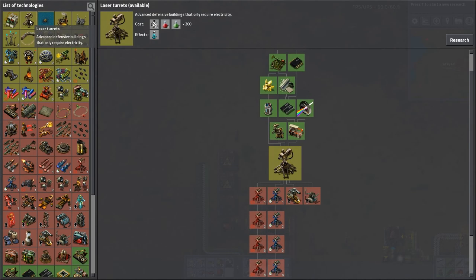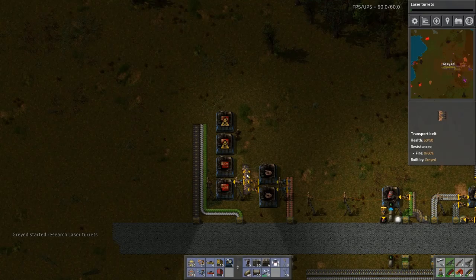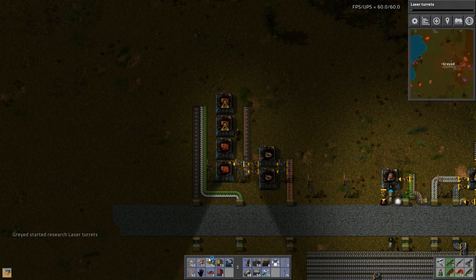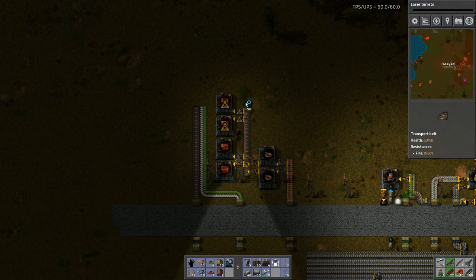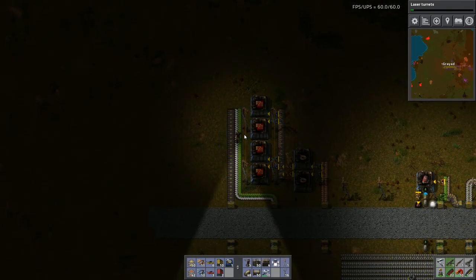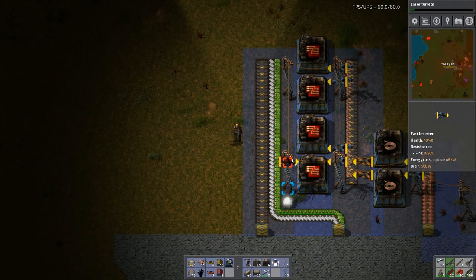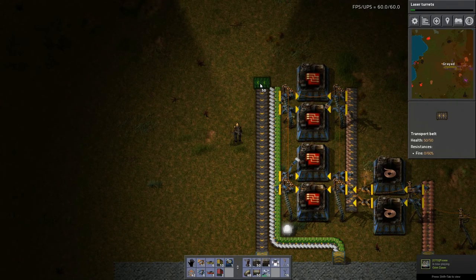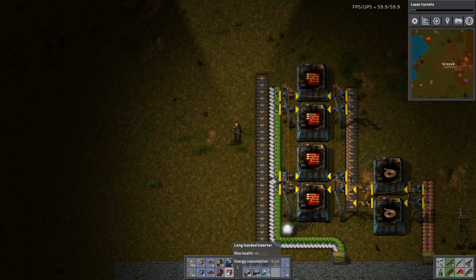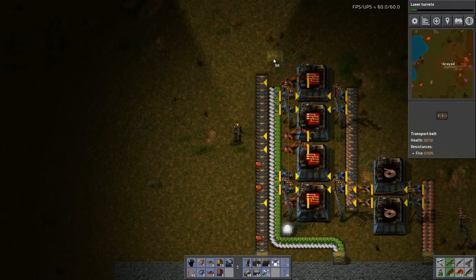This goes up to here and I need a batch of these. It's getting dark, I need light. So what I will then do is have inputs here like so, and I need one more here. I will have long-handed inserters output, because long-handed inserters will definitely keep up with the demand.